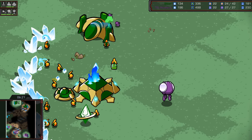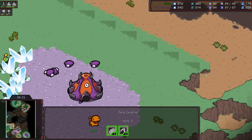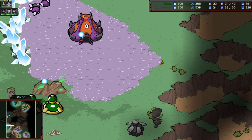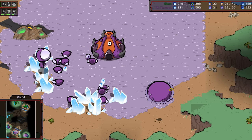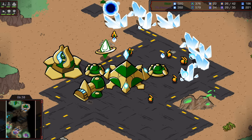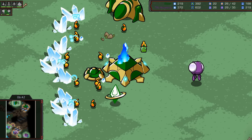Got a cannon up in case these lings try to get into this mineral line. These lings though, seriously, having a great time being incredibly annoying. Third hatch taking cannon fire — probably going to die. There's really nothing here for In Control to do to shut that down. He's getting a spire. I am waiting for a Cyber Core. Cyber Core — hooray! So Mr. Bitter is a little bit behind on this.